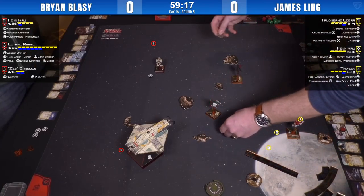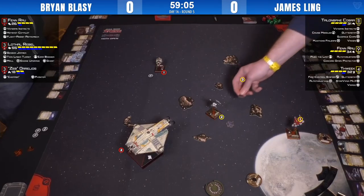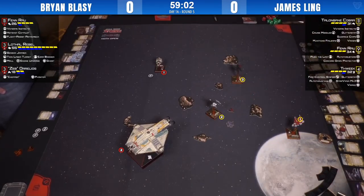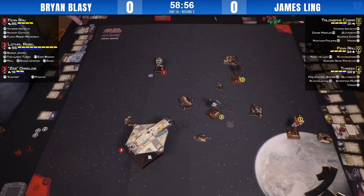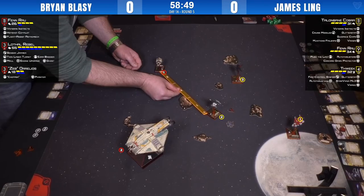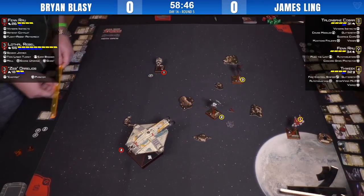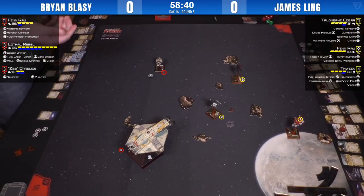Was that a four or five straight from Talon Bane? That looks like a four, with a target lock cruise missile and guidance chips crits — that's going to be a nasty shot. Fenn is about to board the pain train to downtown Pain Street. It's an interesting trade though: Talon Bane is worth about 31 points, and Fenn is worth nowhere near that. If you trade Talon Bane for Fenn, is it worth it?